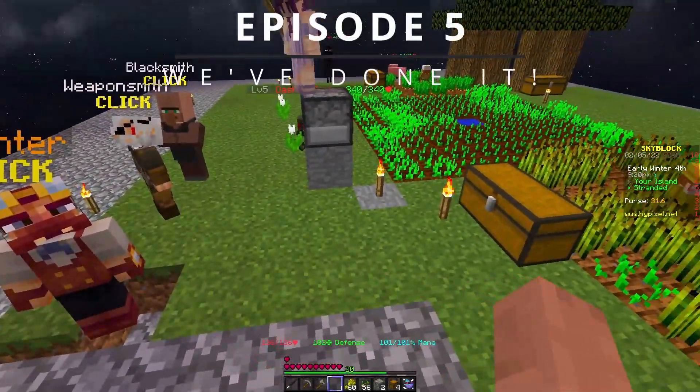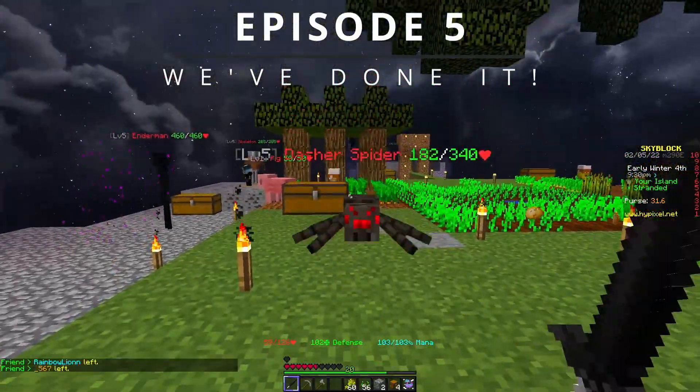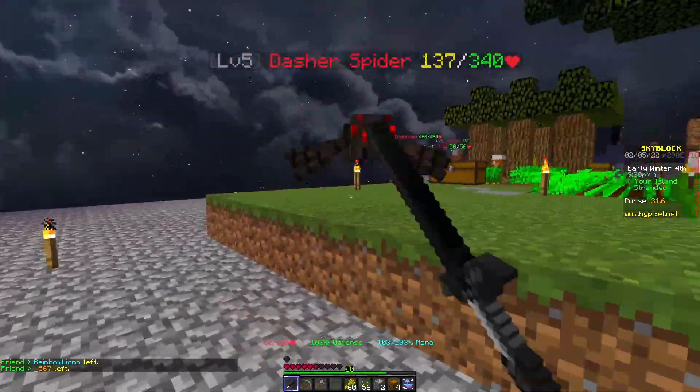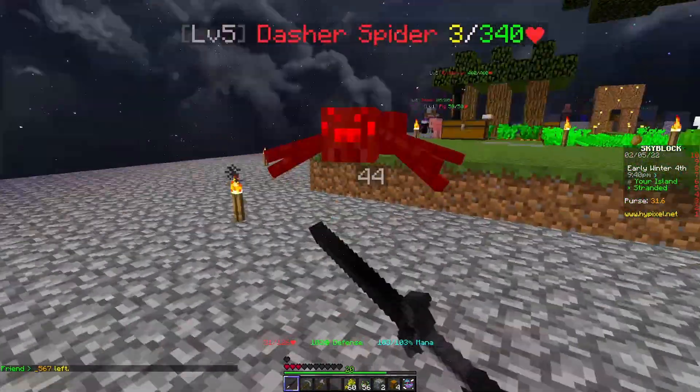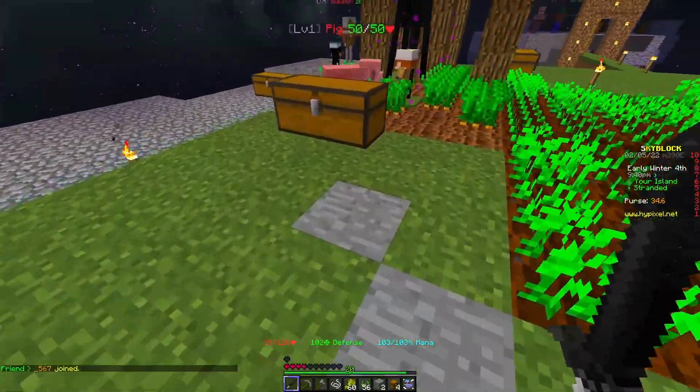Maybe I should just get rid of the fences entirely. The only reason I used fences is because I didn't really have enough stone to spare at the time. This thing just dashed out of mid-air to get back at me, didn't it? Don't tell me I just picked off an Enderman. No, we're good. 36 HP, but we're basically good.